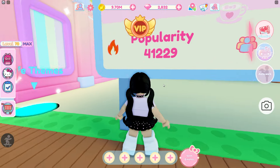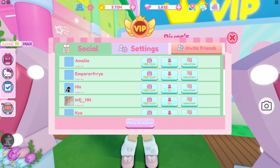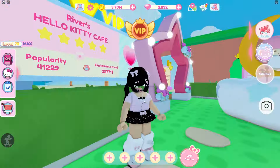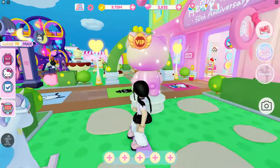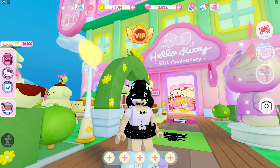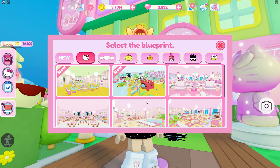You do get extra popularity points from hearts, and you also get some from doing parties. If you send out party invitations to people and they come to your cafe, you get a little bit of popularity from that as well. But the main way I recommend getting popularity is by doing the Hello Kitty blueprints, especially if you're trying to open up another floor.